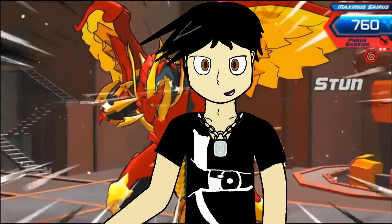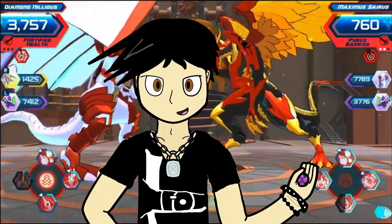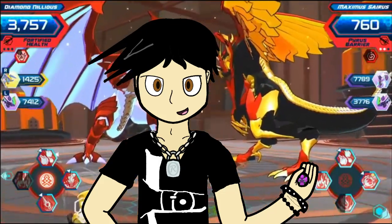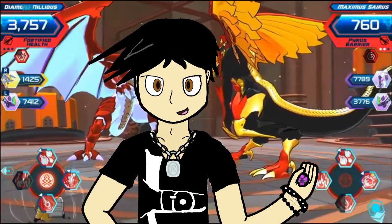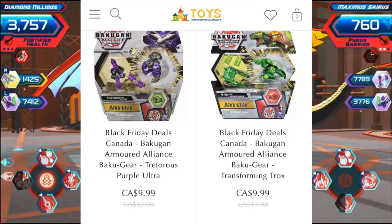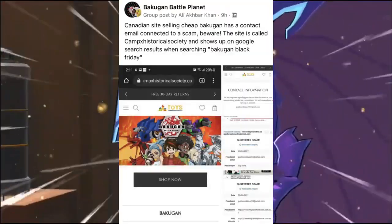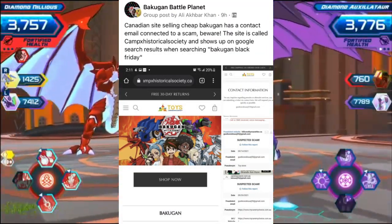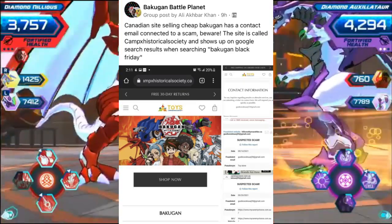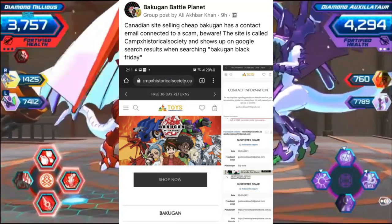We're going to finish this video off with a little PSA. As of the time of this video going live, tomorrow is Black Friday, meaning stores are probably going to have discounts on various toys, items, and Bakugan products. But unfortunately, there is potential danger around small discounts. A store called CampXHistoricalSociety.ca is a Canadian site selling cheap Bakugan products, but has a contact email connected to a scam. This was brought to attention by Xionic Blader on Facebook, and the store is more than likely not legitimate. It's pretty fishy how a toy store is using a domain and naming themselves a historical camp society.